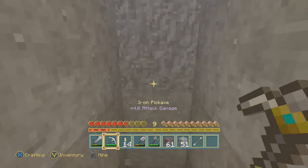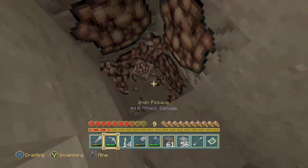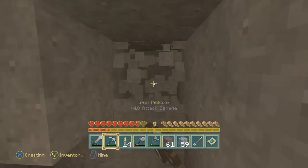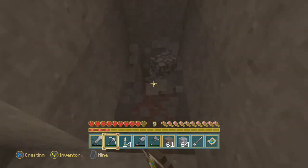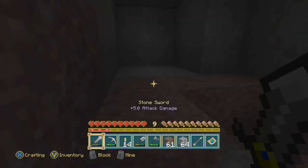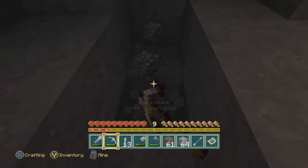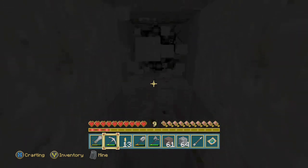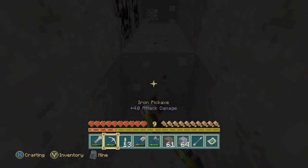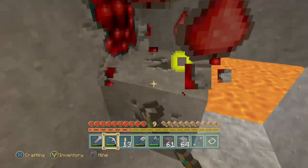It's starting to get a little dark, so I'm going to pop a torch down and just keep going until I get to layer twelve. Twenty-four — lots of iron. Nineteen, eighteen — so this is layer eighteen. Sixteen, fifteen, fourteen, thirteen, and twelve.